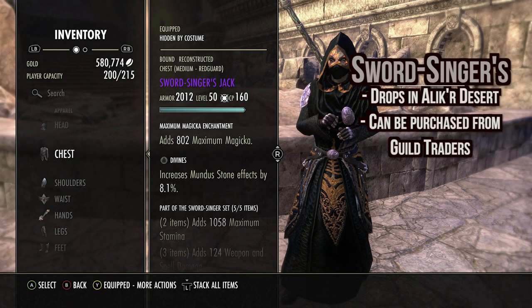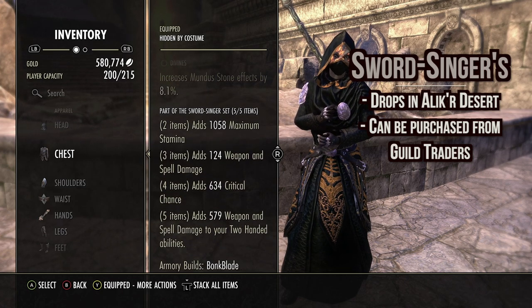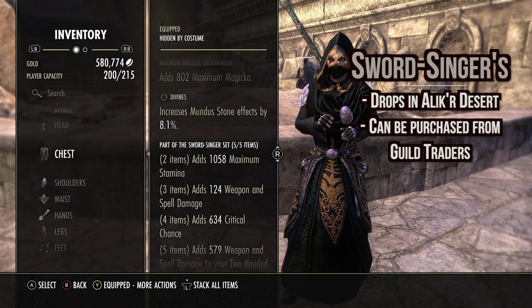The first set we run is Sword Singer. Two piece adds max damage, three piece adds weapon and spell damage, four piece adds crit, five piece adds up to 600 weapon and spell damage to your two-handed abilities. This set will make us hit really really hard with a dizzying swing and into our onslaught — very very good, very solid.